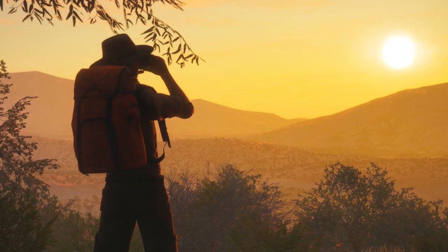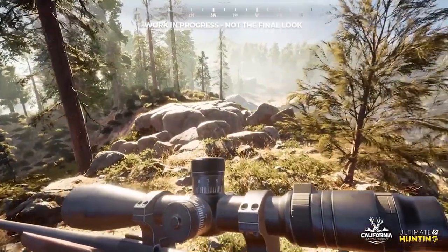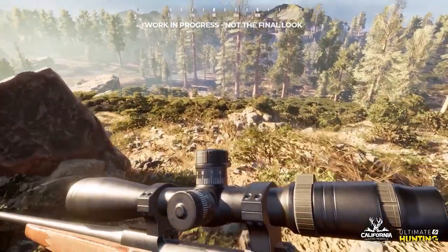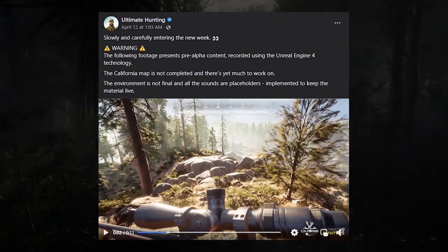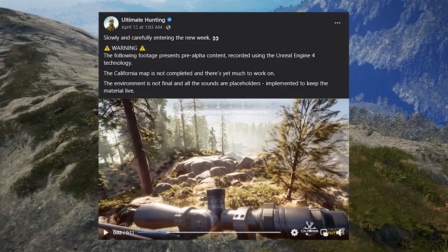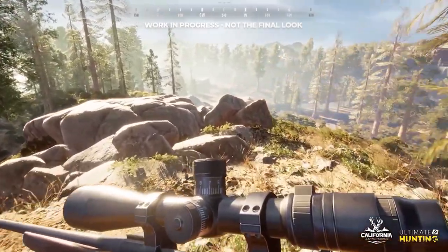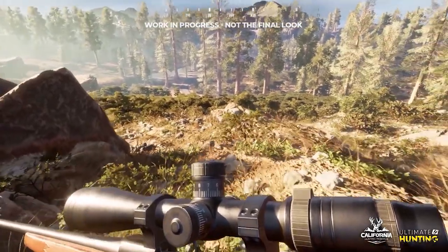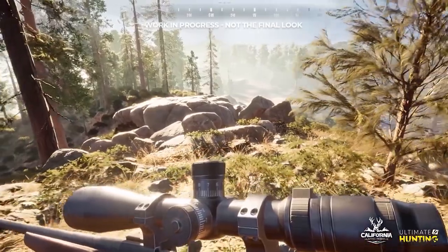The next piece of information Ultimate Hunting dropped was actually a video. They note it is pre-alpha content recorded using Unreal Engine 4. The California map is not completed, the environment is not final, and all sounds are placeholders. I'm not going to stress about the sounds since those likely won't be what we hear in the final game. But from what we can see it looks absolutely amazing — the way light hits the barrel of the gun, the scope, and the wood is really awesome, and you can see the shadows from the trees.